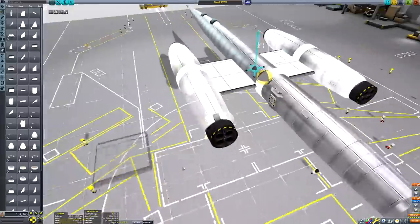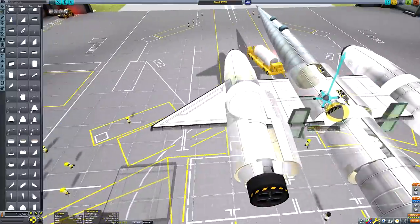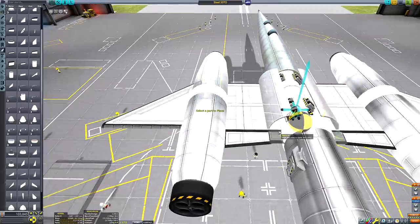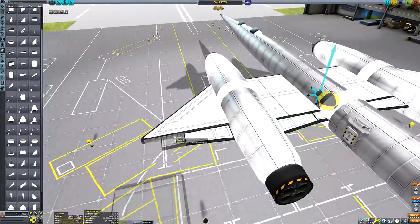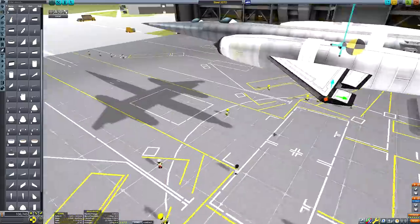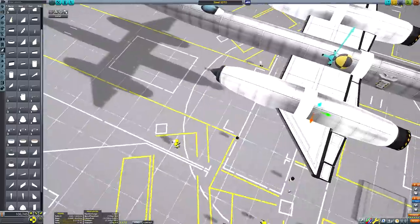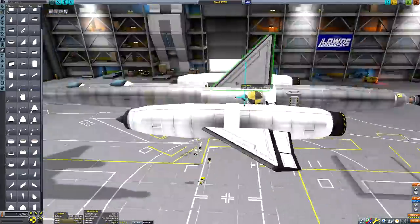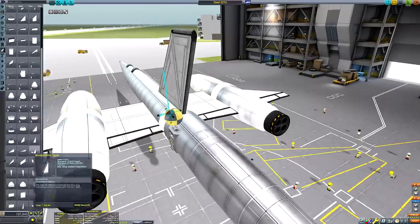There are a few downsides to building aircraft with big fairings around them. Chiefly, this SSTO has a much lower range than an equivalent craft without these cosmetic steel coverings. Another issue was that the wing pieces can't be coloured to the same stainless steel material, which ends up making the aircraft look a little hodgepodge.